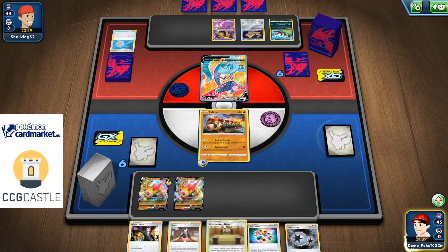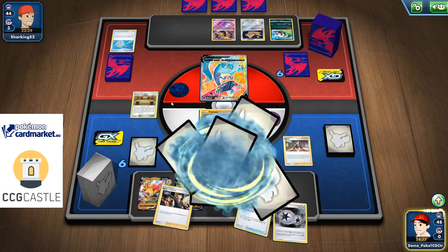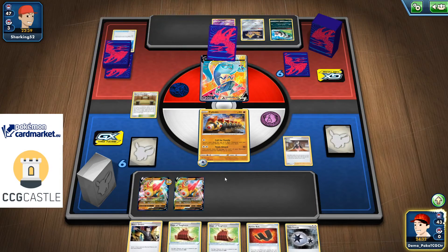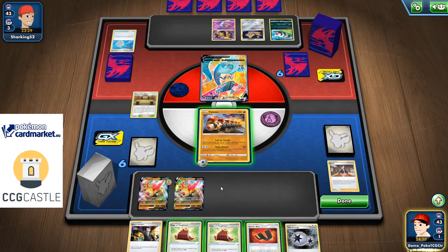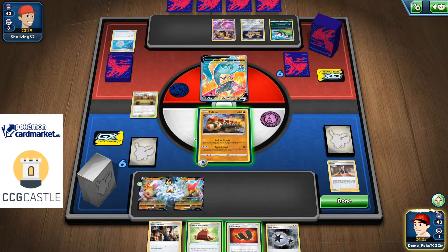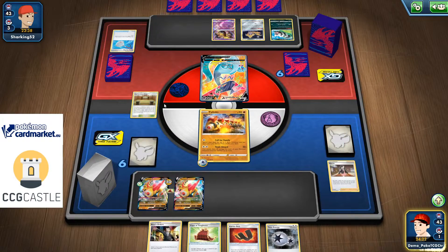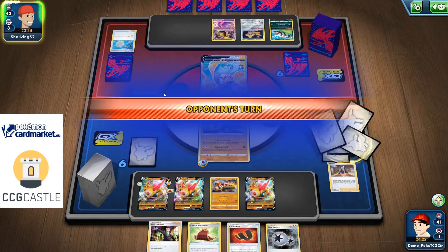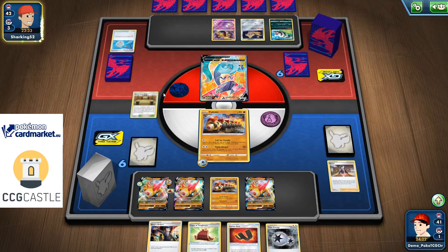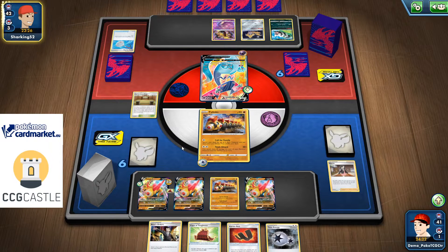Let's go with a Martial Art Dojo and Marnie play, assuming he has something like a supporter card in hand. I even have weakness here. He's hitting me for around 260, minus 60 is 200. Cape of Toughness potentially helps me survive until he plays one damage counter. Let's go with call for family.